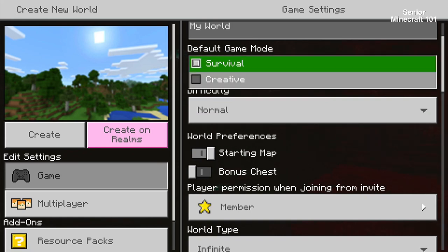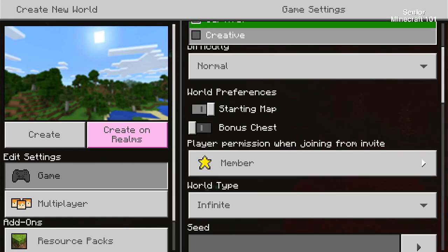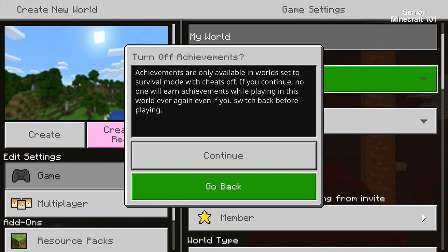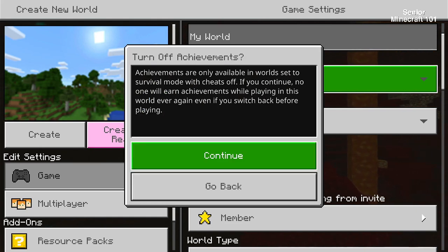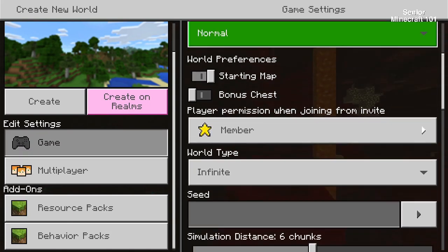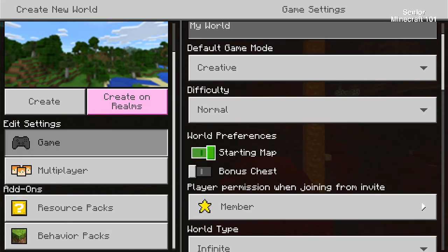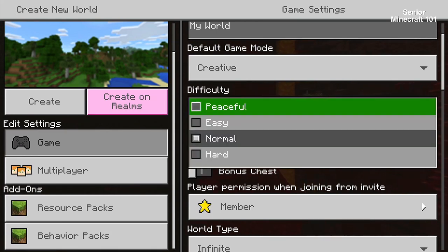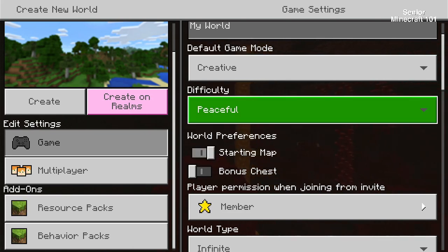Moving down to Survival Mode — click in there and we need to move down to Creative, so select that one and confirm. Then move down again where it says Normal, move across to Normal, highlight that and move up to Peaceful. We want Peaceful at this time — it'll make life a lot easier.